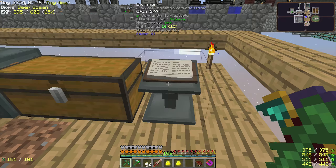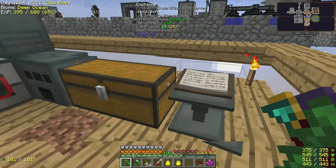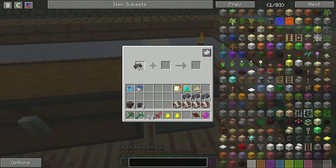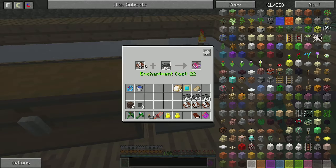By the way, if you press — I think by default it's the numpad 3 button — while you look at the block, it brings up the recipe for it in NEI. Super useful, just in case you didn't know that. You can make enchanting books with certain items. So if you want Protection 4, you need a stack of dark steel and a book and quill, and then you get the book.